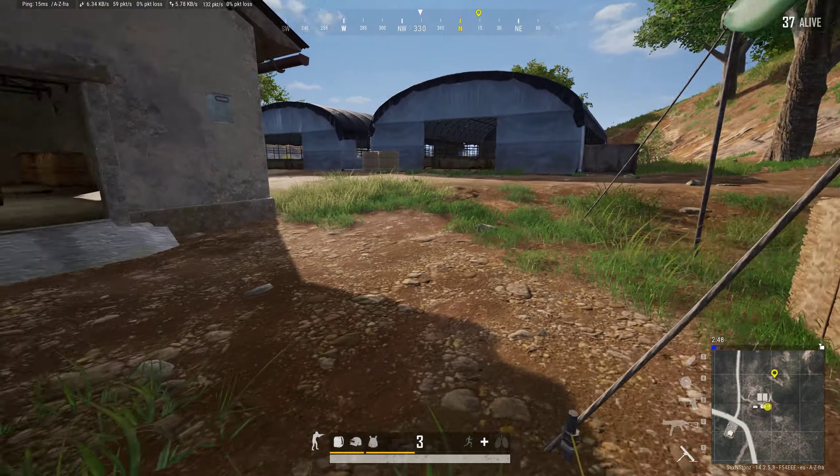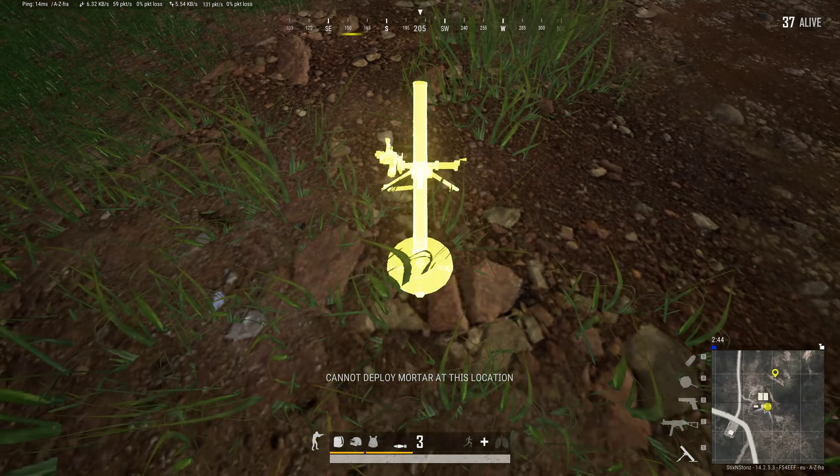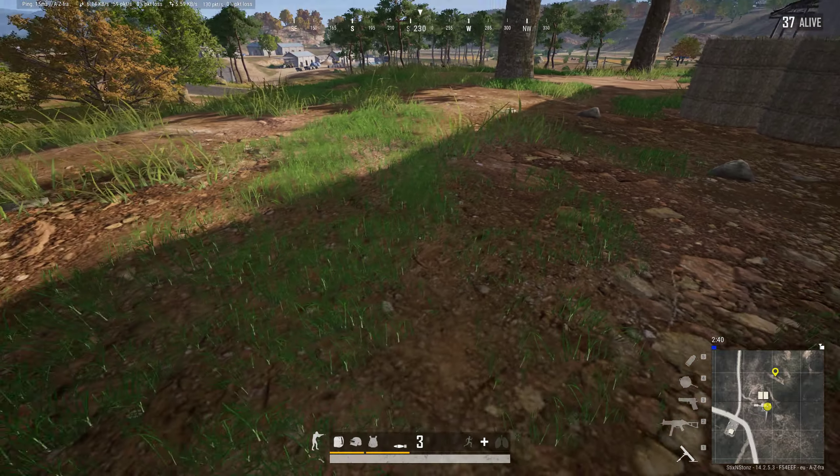Okay, so I've got a mortar and I can't aim around — I'm trying to place, I can't place. Look at the ground. Turns out the raycast is too close.